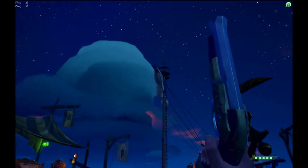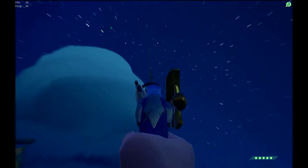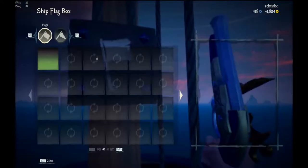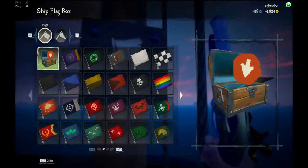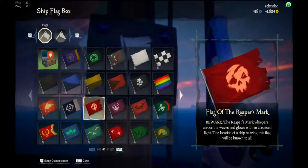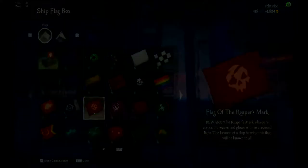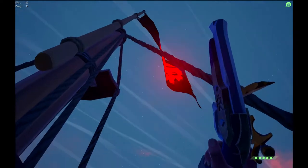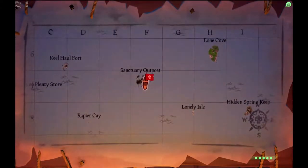To put up the Reaper's flag you must climb up to the Crow's Nest. In the Crow's Nest you will see a Ship Flag Box. Opening the Ship Flag Box will give you a selection of flags. The flag of the Reaper's Mark is this one. Selecting it will fly a flag with a bright red skull on it. The Reaper's flag means you are visible on the map table.